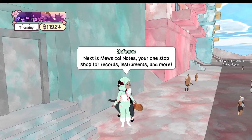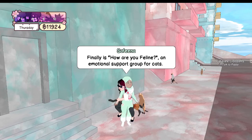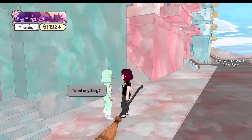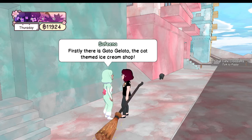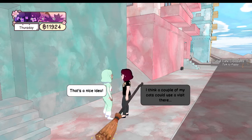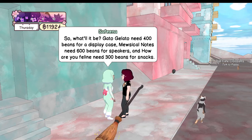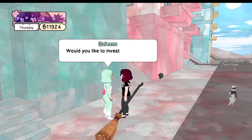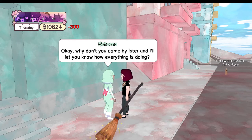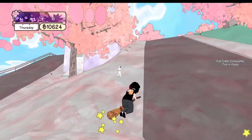How Are You Feline — an emotional support group for cats. I need money for snacks. So what'll it be? 400 beans for a display case, 600 for speakers. I can invest all of this — I've got 11 grand. I'll let you know how everything's doing. You're sure to make a good return on your investment. Now we're an investor.